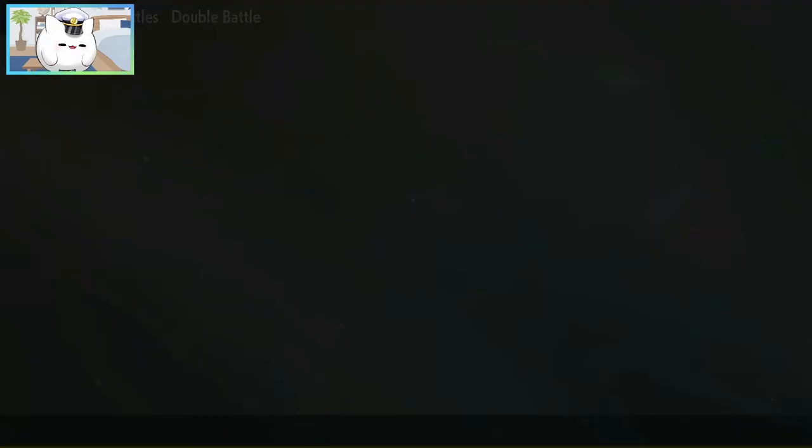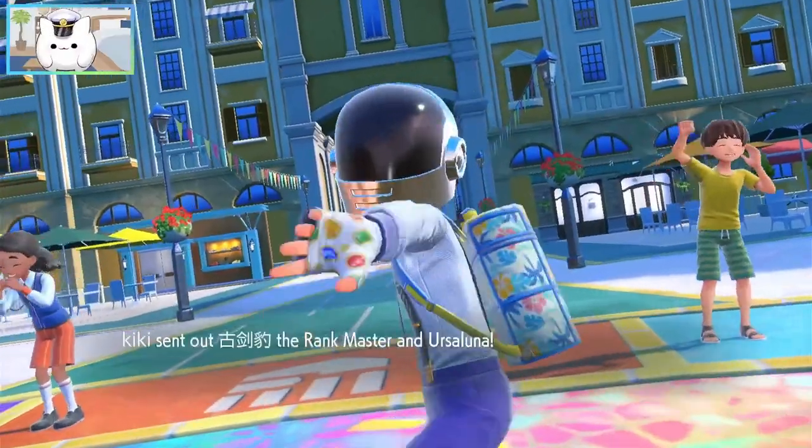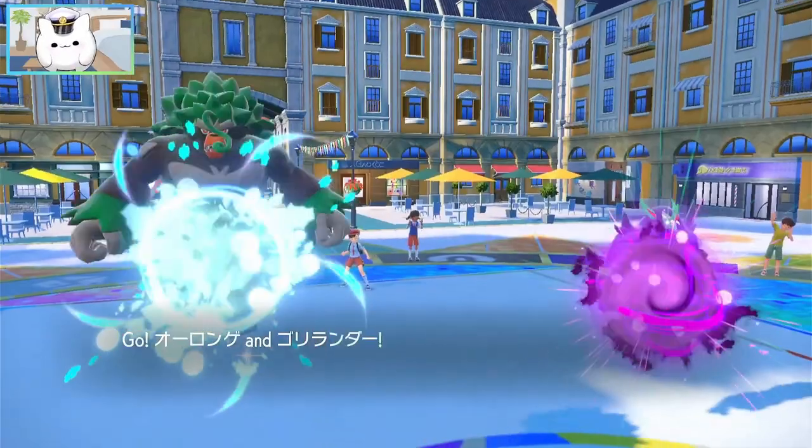The issue is, I don't know how I prevent this Trick Room from going up here now. Like I said, this team was all meant to counter the Urshifus, so not seeing an Urshifu is wild. Also, at least to me, in Team Select in that previous match, I could not tell the difference between the Urshifus.